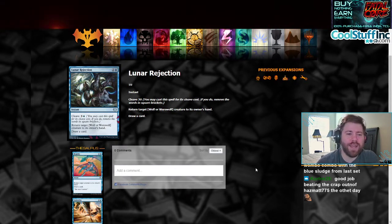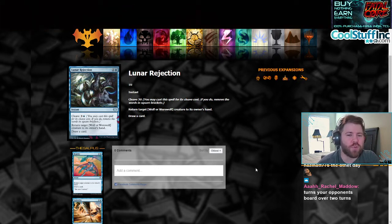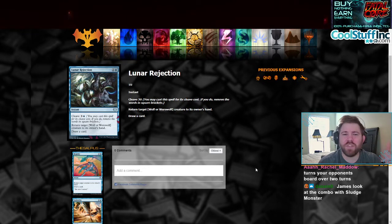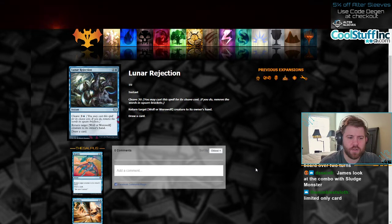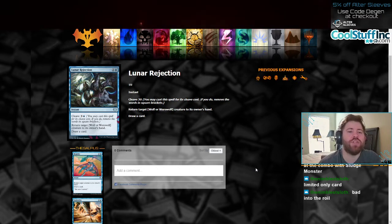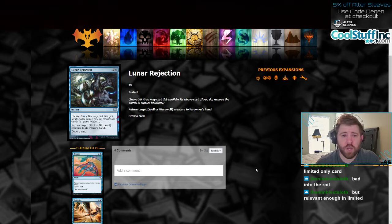Lunar Rejection, one and a blue instant. Cleave for three and a blue. You may cast a spell for its cleave cost; if you do, remove the words in square brackets. So just a one and a blue instant — return target wolf or werewolf creature to its owner's hand and you also draw a card. But it doesn't say up to one target wolf or werewolf, so if they don't have a wolf or werewolf, you just can't cast this card. If you pay four mana, you return target creature to its owner's hand and draw a card — so basically just Into the Roil. We already have Into the Roil in Standard right now anyway. So this card is not good.